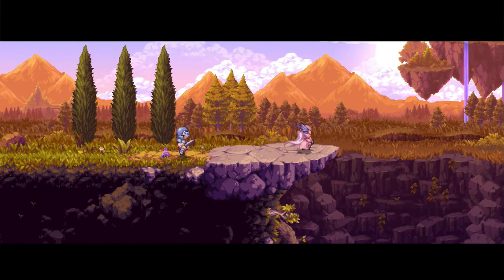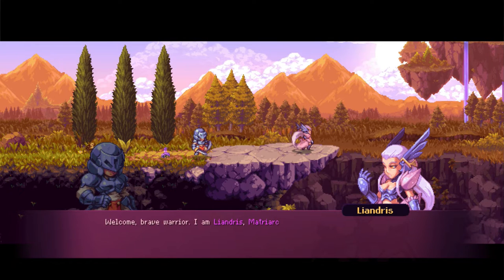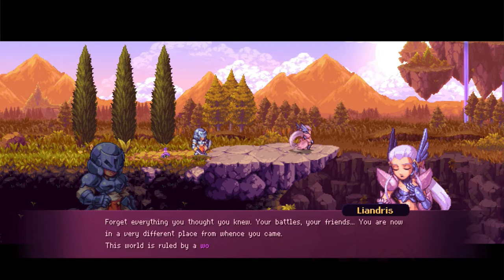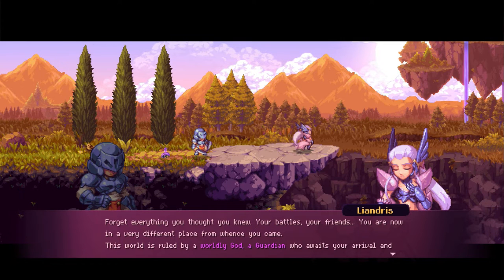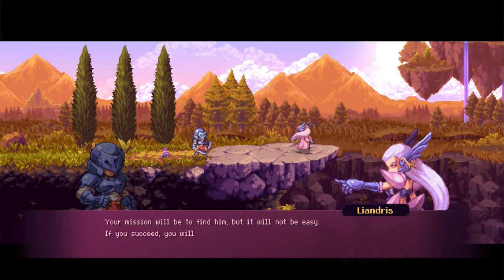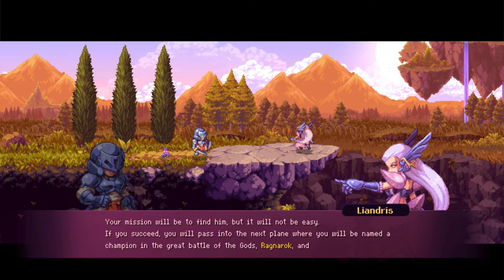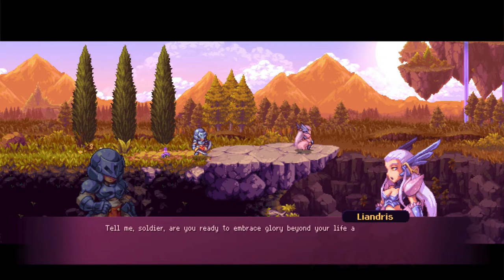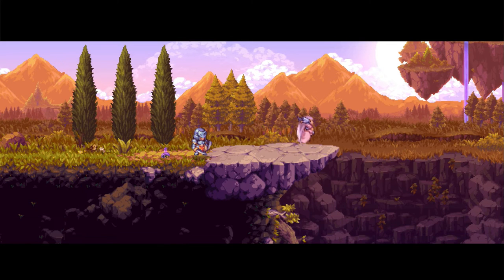There's an NPC here — welcome, Brave Warrior. She's Leandrus, matriarch of the Valkyries. She says: 'Forget everything you thought you knew — your battles, your friends. You are now in a very different place. This world is ruled by a worldly god, a guardian who awaits your arrival and that of your allies. Your mission will be to find them. If you succeed, you will pass into the next plane, be named a champion in the great battle of the gods — Ragnarok — and be granted unimaginable powers.' Sure, let's do that.